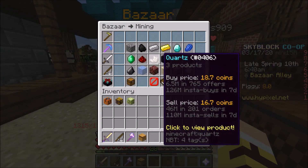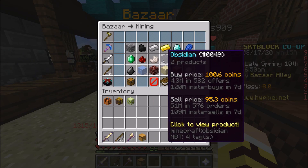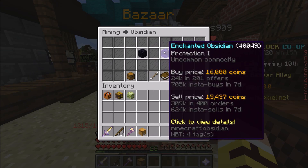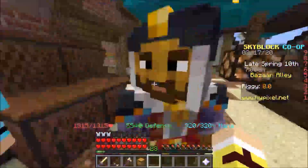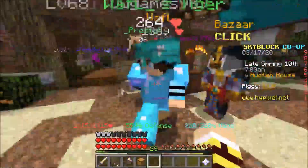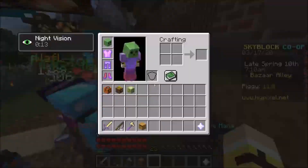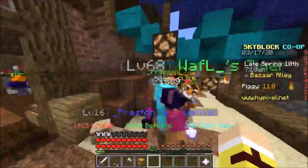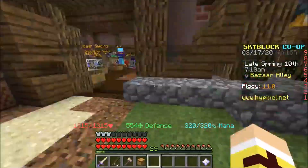I was checking the bazaar to see anything good to sell, and I noticed obsidian was selling for a very good amount - 104.5 coins each. Then I checked enchanted obsidian and it was 16k each. I thought, why is the price so expensive? So I checked the obsidian collection and found there's a new item.